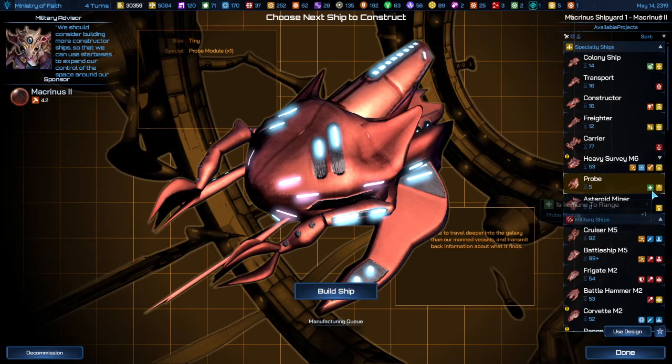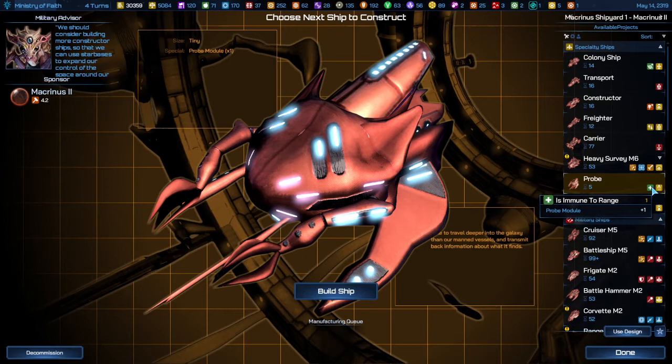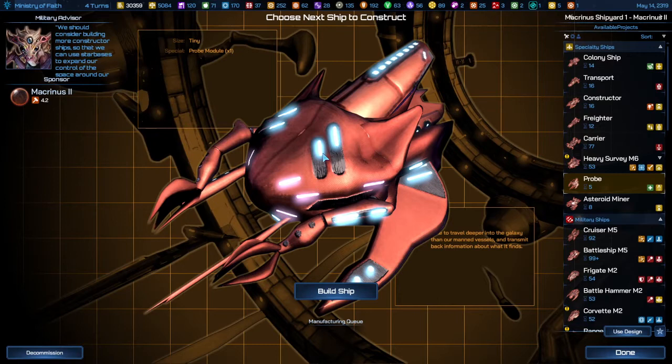Probes come with a probe module, which makes them immune to range. So they can travel far beyond and explore all of the sectors in the game. This makes them much more useful than they were in previous games, where you could just conduct your research with other ships.